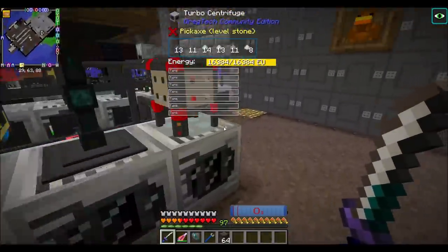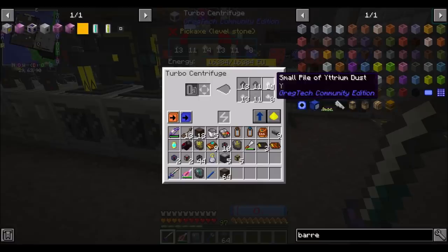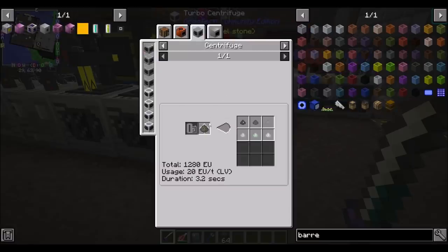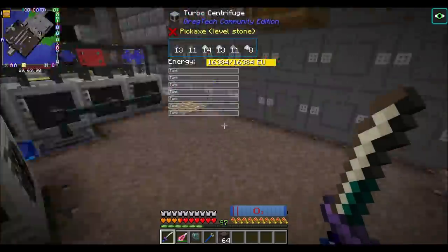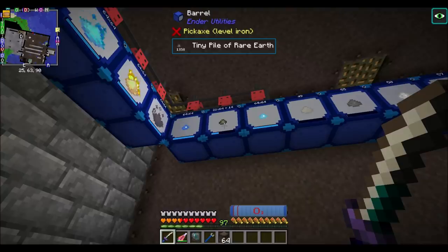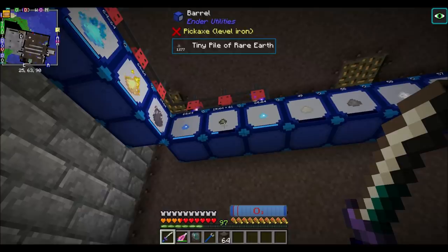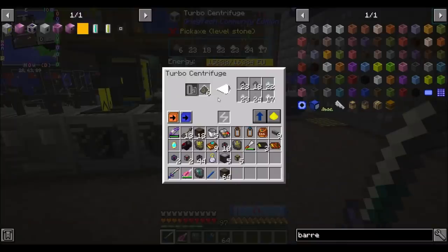I am currently processing rare earths. All this stuff here comes from a centrifuge of rare earths. As a reminder, we're getting rare earths from something automated, because we have like a big barrel of them here. The little tiny piles of rare earth get combined into one big thing of rare earth, and then centrifuged.